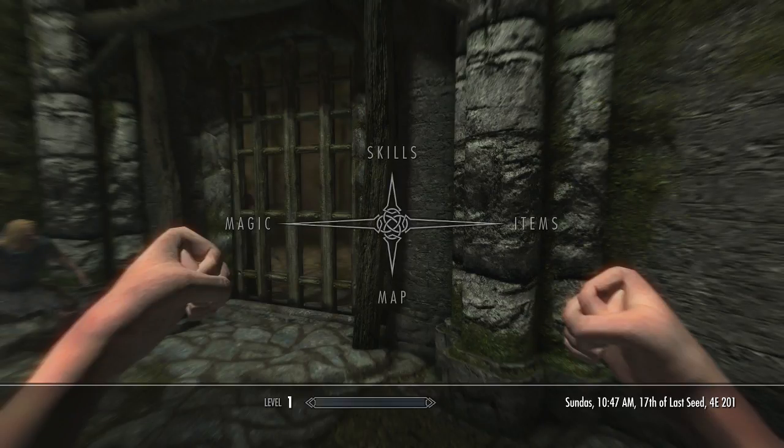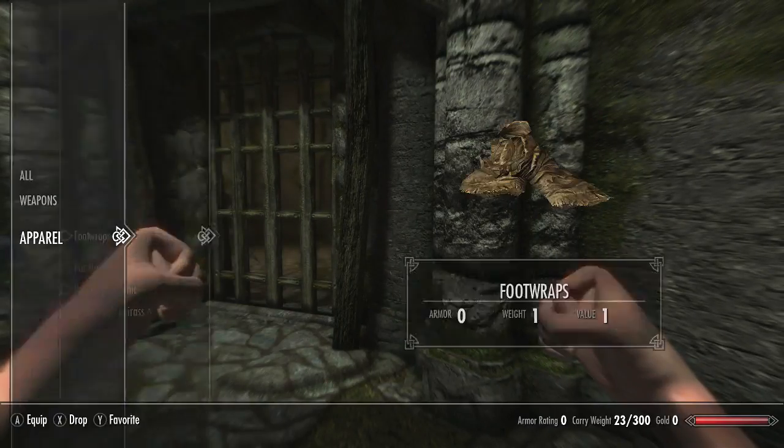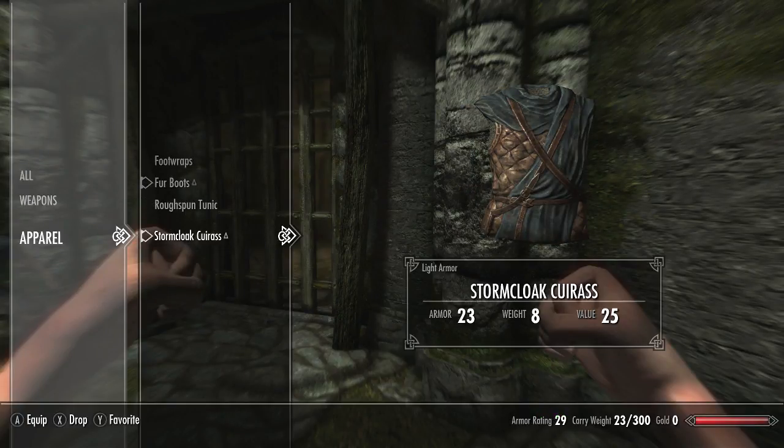I just created my character. We are a woman Nord. I'm going to go ahead and go to my items. We have an Iron War Axe that we just picked up, as well as some fur boots and some Stormcloak armor.